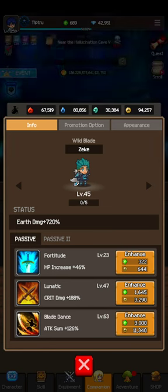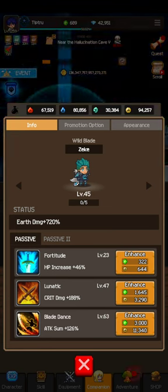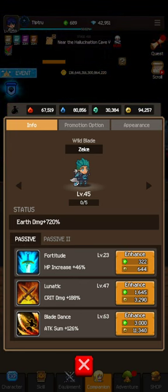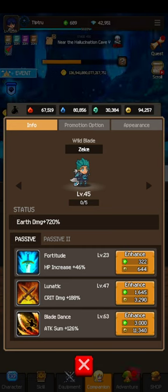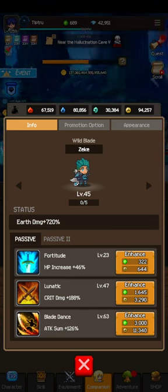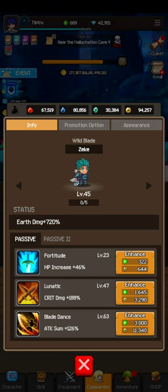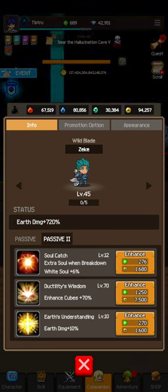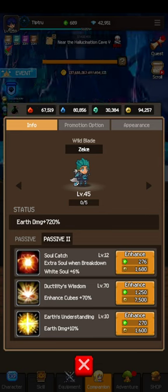Blade Dance Attack Sum - if you're trying to increase your DPS with passive skills for companions, it's the one that'll increase DPS the most, so you'll get a good boost there. That's the most important one I would say. You'll unlock it early by completing advancements.